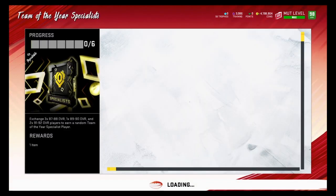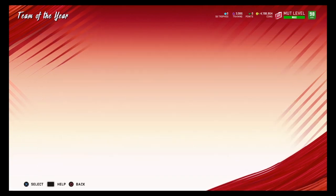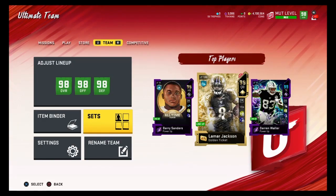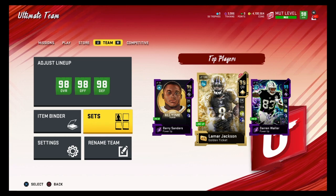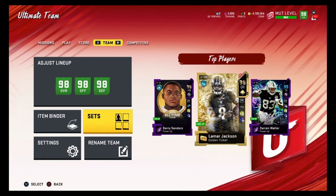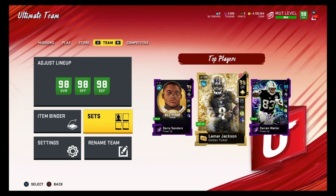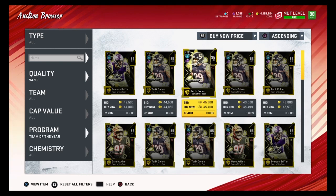For the Team of the Year Specialist set, you need three 87 overalls, one 89, and two 91 overalls. Whoever you pull, wait until very late at night or very early in the morning to sell them, because that's usually when prices are at their most expensive. Do not sell your cards anywhere between noon and 4 o'clock because that's usually when prices are the cheapest.